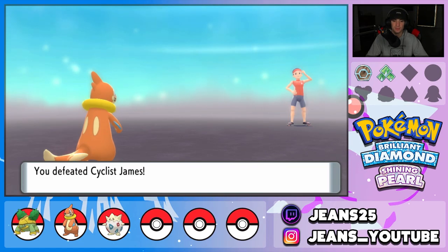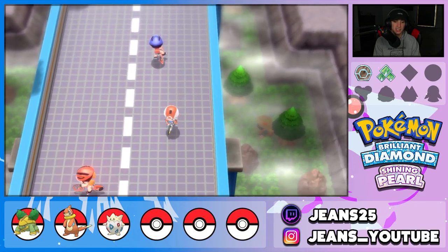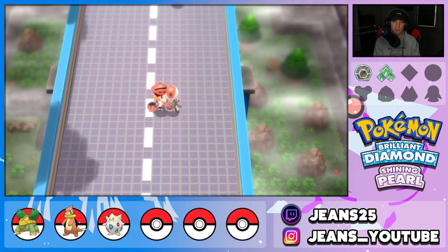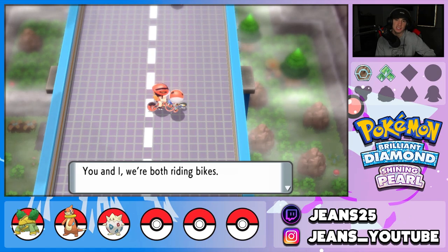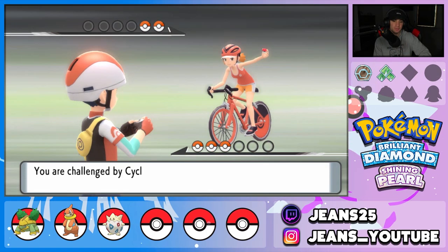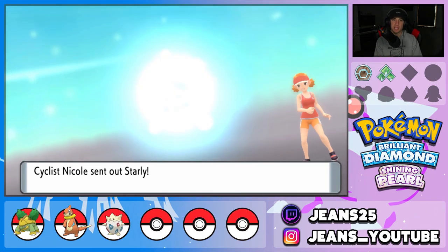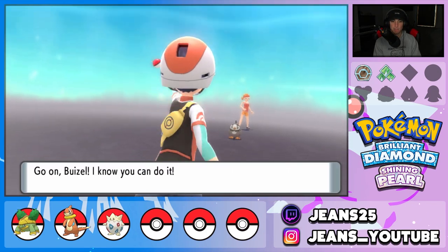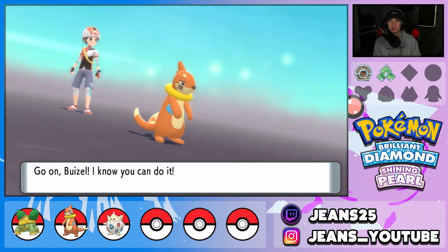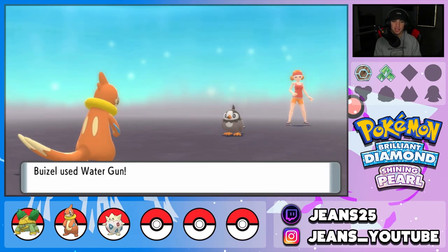We definitely have to have Buizel evolved by the time we hit the third gym because the Lucario in the third gym is level 30 — it's a pretty tough Pokemon. We defeated two of the trainers in the last episode, so we're basically halfway through. There are five total trainers, so we're just going to make our way down defeating them as quickly as possible. We got a bike that lets us go up and down hills.